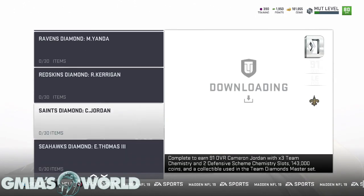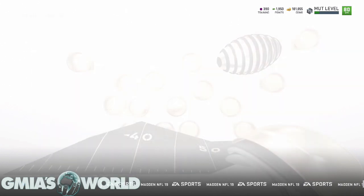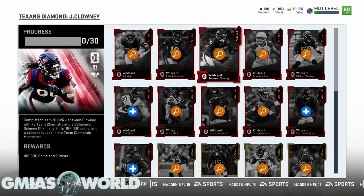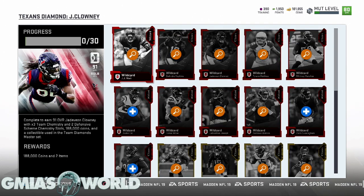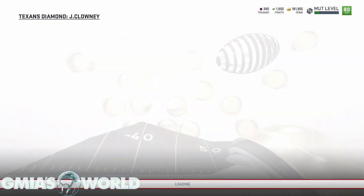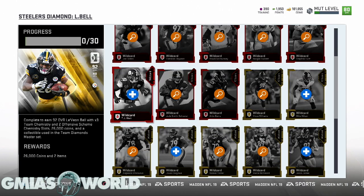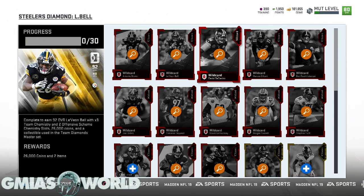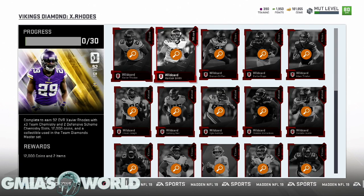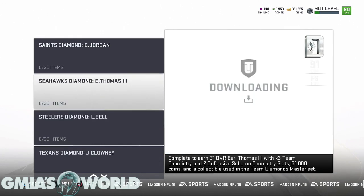I don't see many people going crazy over Le'Veon Bell to start — I wouldn't really go crazy over running backs early on. Jadeveon Clowney is very clutch though. I can see I already have a few cards that go into his set. I thought I had a TJ Watt — and there he is, on the Steelers, so I should have that card for Le'Veon Bell. He's a great user by the way. Roads Closed — these guys are going to have high value.